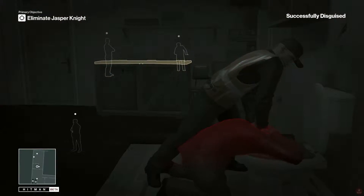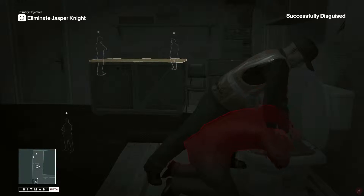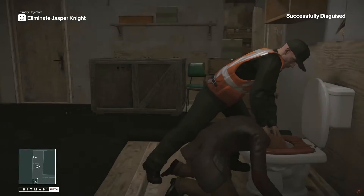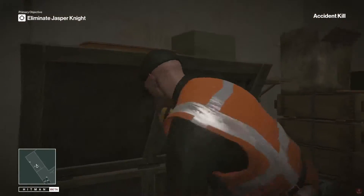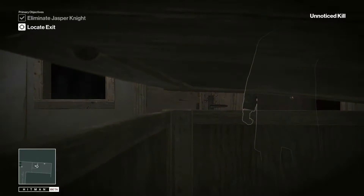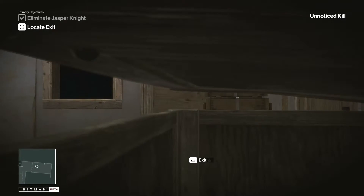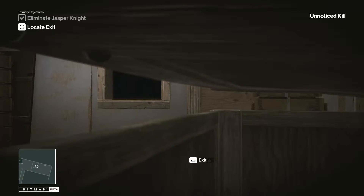As soon as he goes over there you want to drown him. Then you want to hide right away — hiding is the easiest thing to do here. But if you don't care, you can just run out of the level.